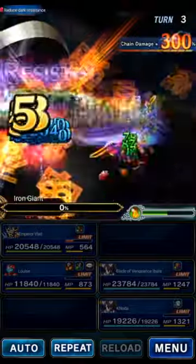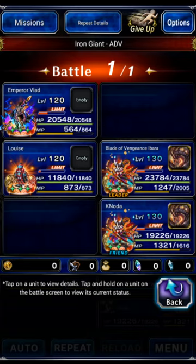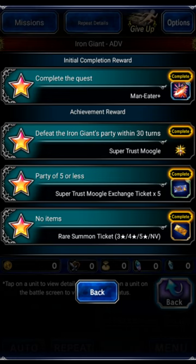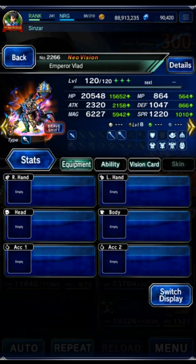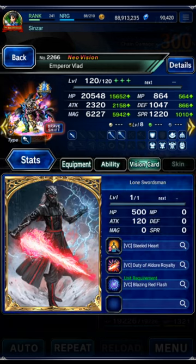If you can't OTK, you can use an extra unit. These trials were not designed with leader skills in mind, so if you use a leader skill unit you're going to completely crush this trial. 30 turns or less — we did it in three. Party of five or less — we used four. No items, of course.